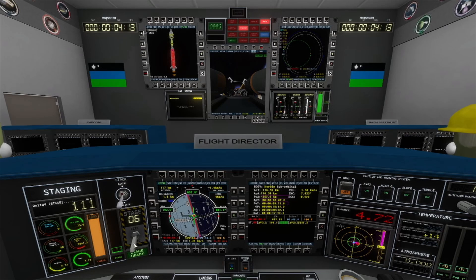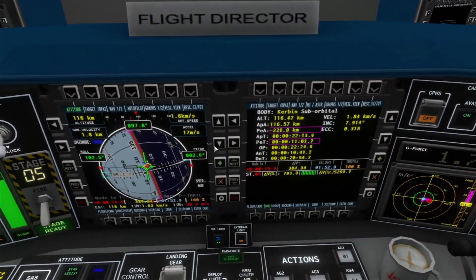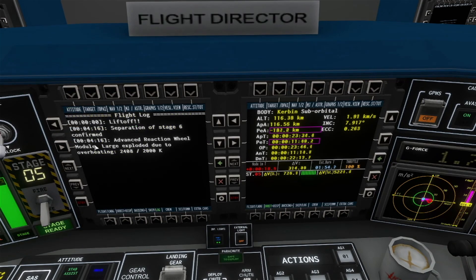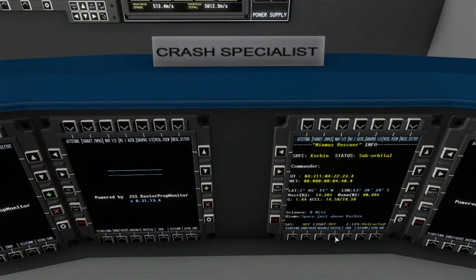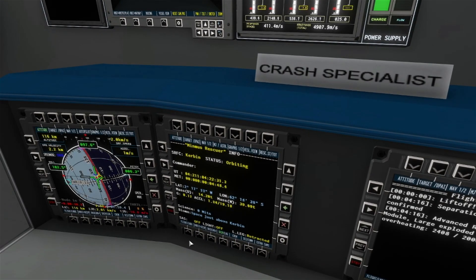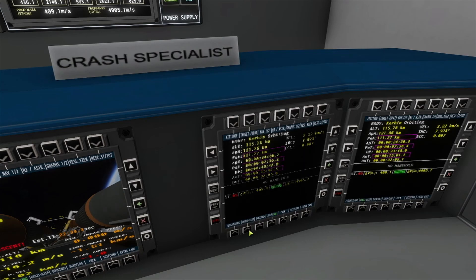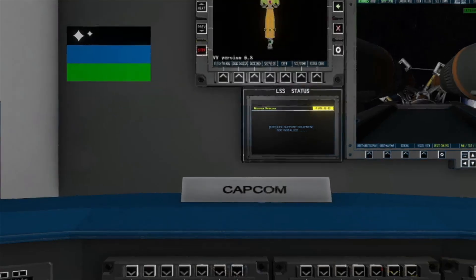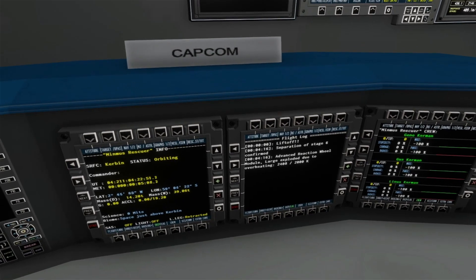Our lifting stage ran out of fuel, so we separated it — it did cause an explosion, but checking the log shows it only destroyed the reaction wheel attached to the lower stage. No damage to the vehicle. While circularizing, I set up windows at the CAPCOM specialist desk. When the engines flame down, we check our periapsis at about 114 kilometers, meaning we're safely in orbit. We're having better luck using MechJeb via the probe control room and RasterPropMonitors than through its typical window interface.